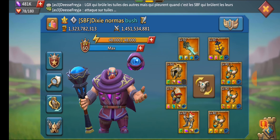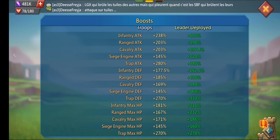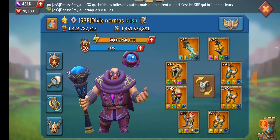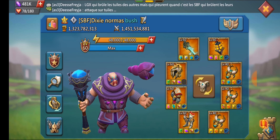Looking at his stats in the speed-up gear, he's coming in with 553% infantry attack. So even if you were to pour away before he switches gear, you're still getting hit by a 550 blast. That's just in speed-up gear.